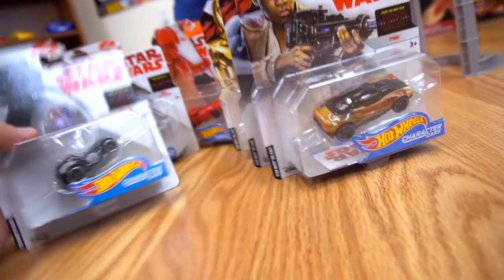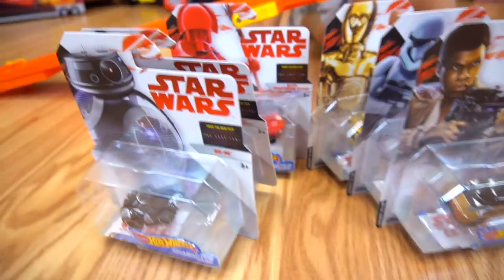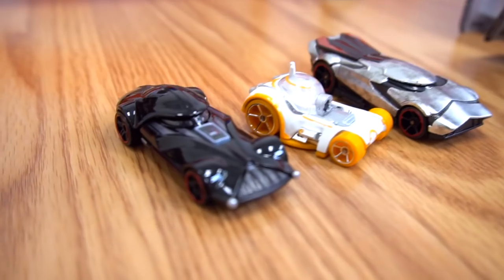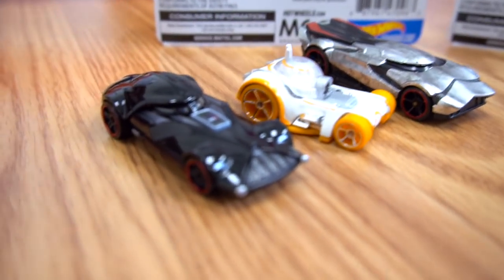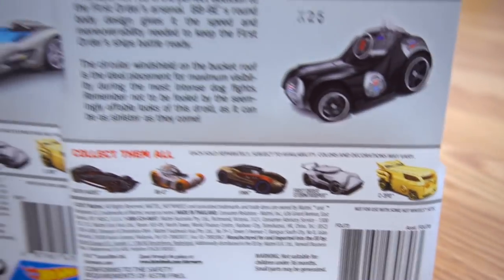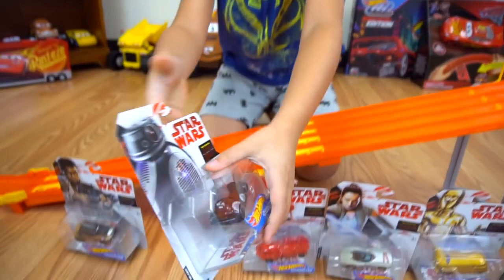So three, four, five, and six Hot Wheels cars that are brand new! What are we supposed to do — open these up and race them down the track? Yeah! Okay, let's open them up. And here are three more that came out with this new wave of Star Wars character cars that I already had out of the package — Darth Vader, BB-8, and Captain Phasma. So these are all the characters out right now.